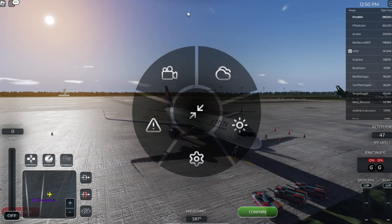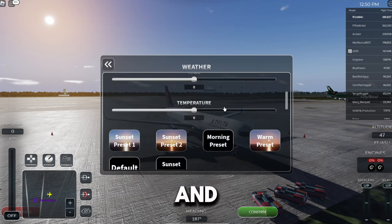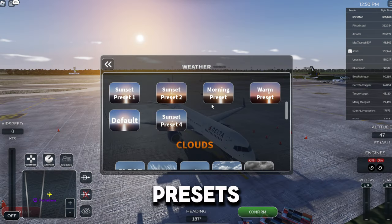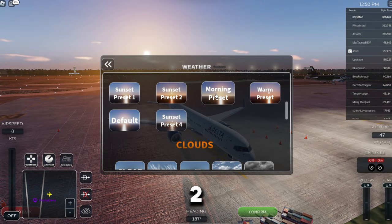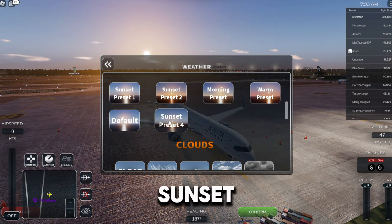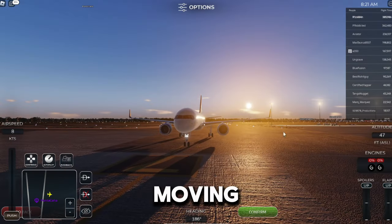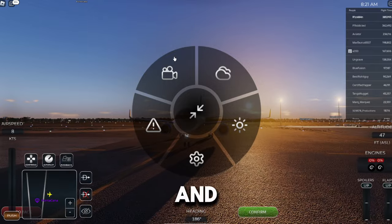Not many people know this, but if you go to the weather tab and scroll down a bit, you'll find presets. There are six presets to choose from: Sunset, Sunset 2, Morning, Warm, the Default, and Sunset 4. My favorites are Morning and Warm.